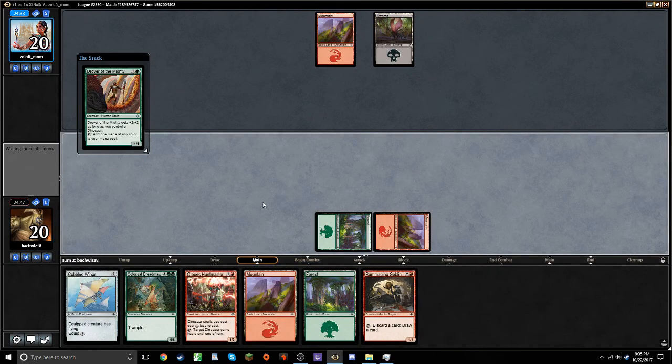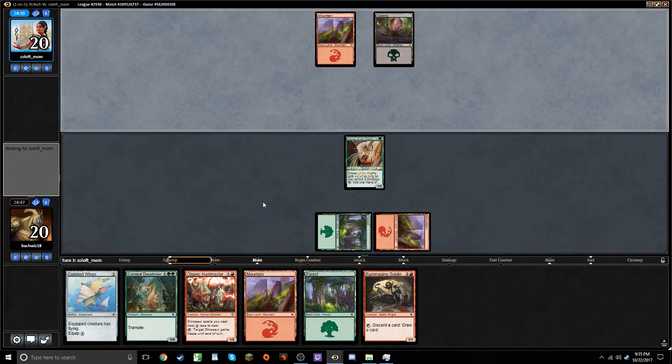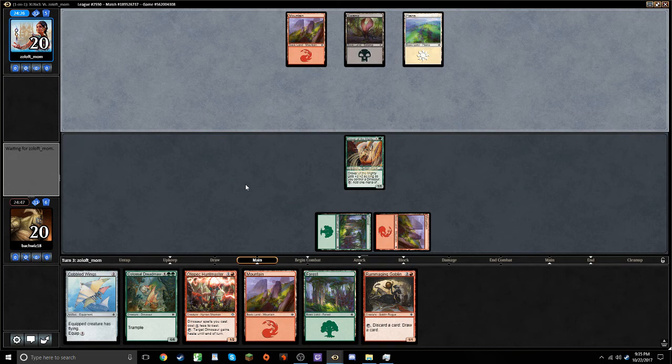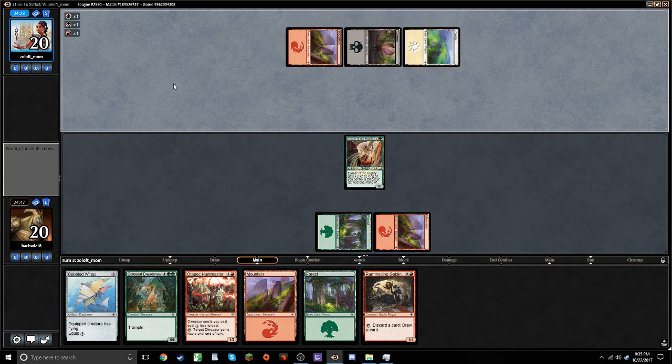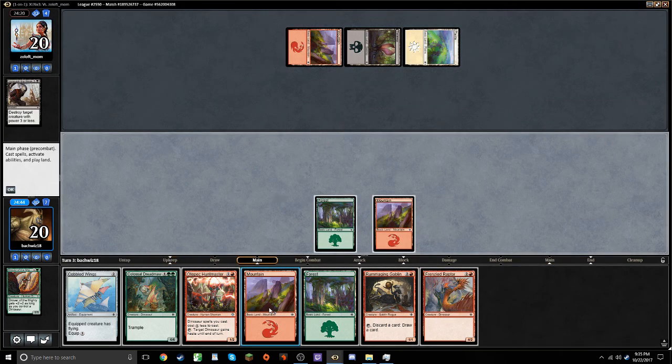Let's play the Drover first to maximize our mana production. Vanquish the Weak — fair enough, slows us down a little bit. Frenzied Raptor.